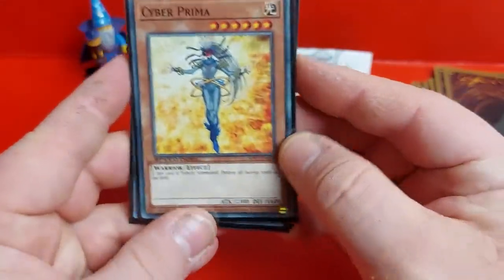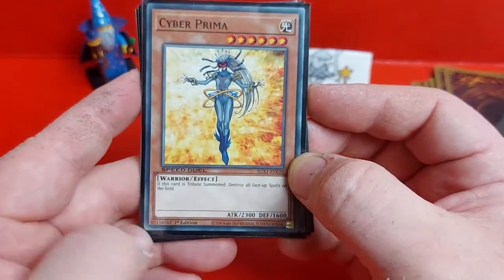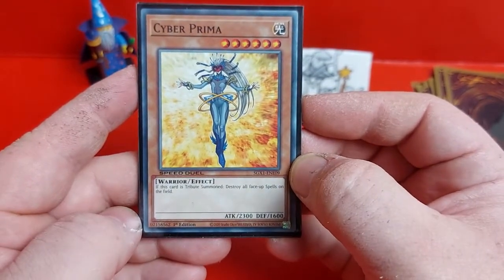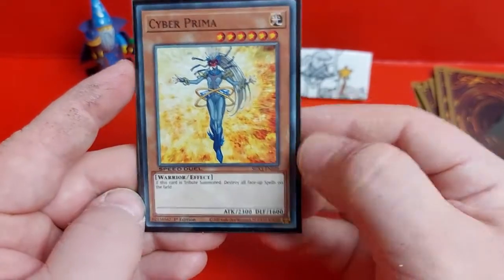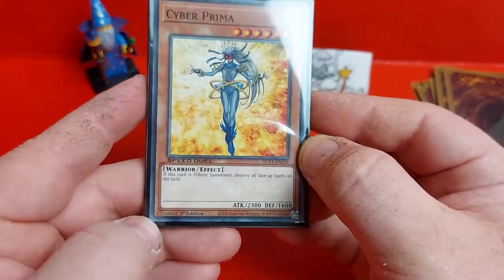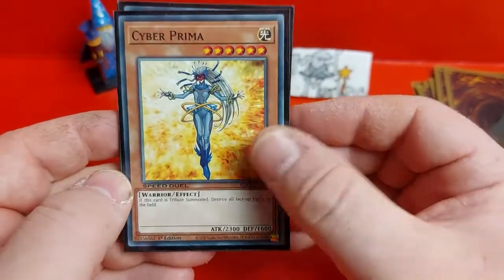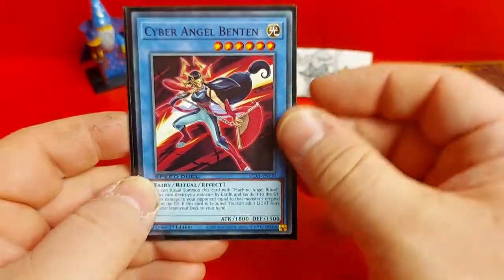Rounding out the Cyber monsters we've got the level 6 light type Cyber Prima. If this card is tribute summoned you can destroy all face-up spells on the field. So if your opponent is running a lot of continuous spells, field spells, or equip spells, tribute summon this card and she can take them all out. With a nice 2300 attack and 1600 defense she's a pretty good level 6 monster. You're using her mainly for the effect to try and clear your opponent's spells off the field.